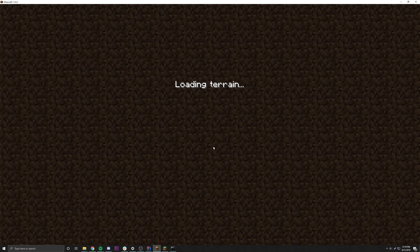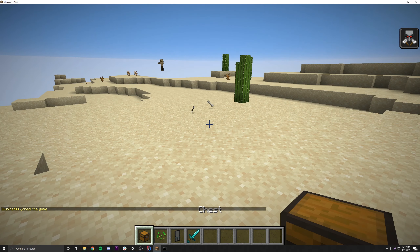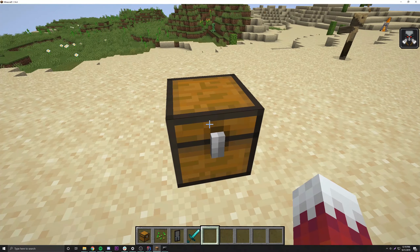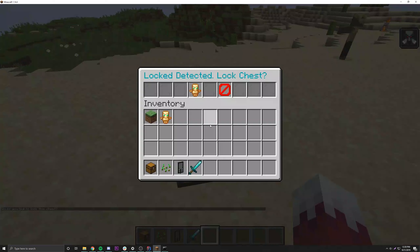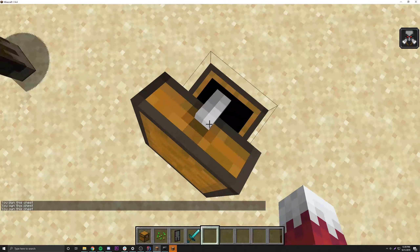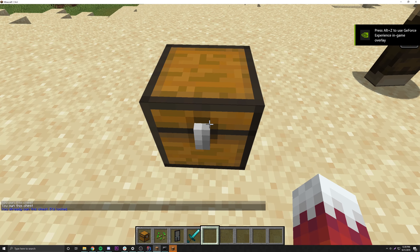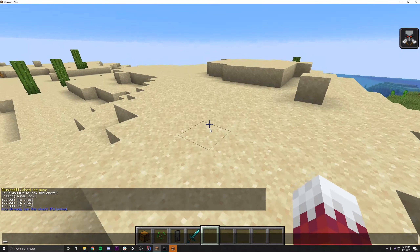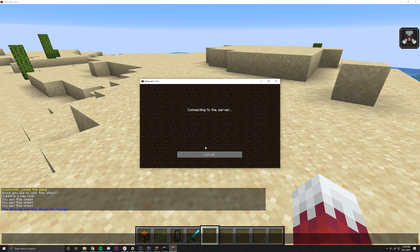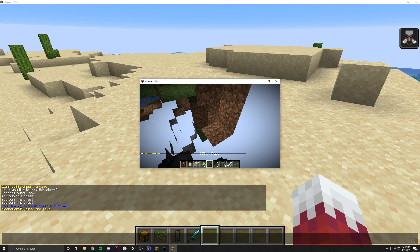That was really simple. Let's test this out to make sure it works. I'm compiling now and loading onto the server. The first thing we want to do is check if the lock mechanism still works, then we'll try locking it again to make sure it can detect whether it's already locked when we try double-locking. We do slash lock, it says 'Lock detected, lock chest?' We click yes, it creates a new lock. Then we do slash lock again and it says 'You already own this chest, it's locked.'